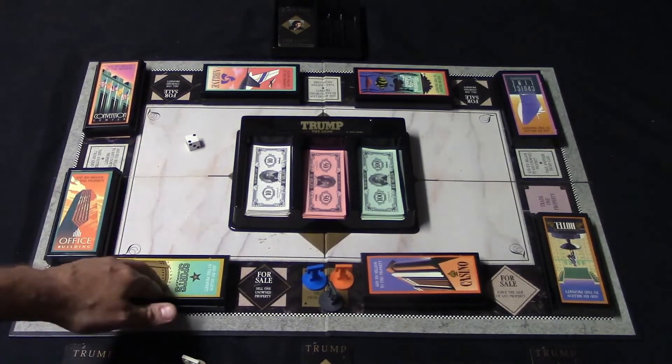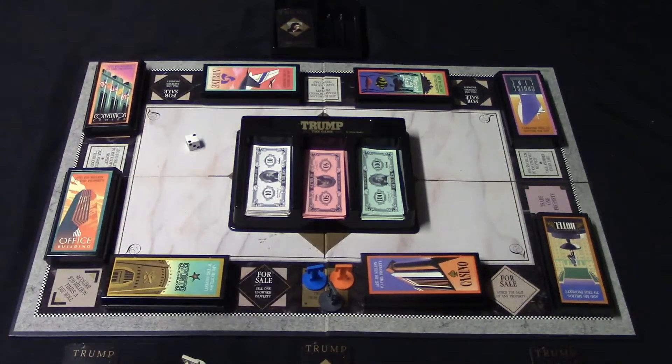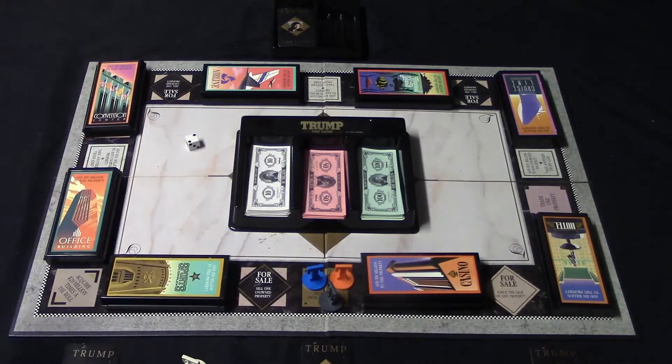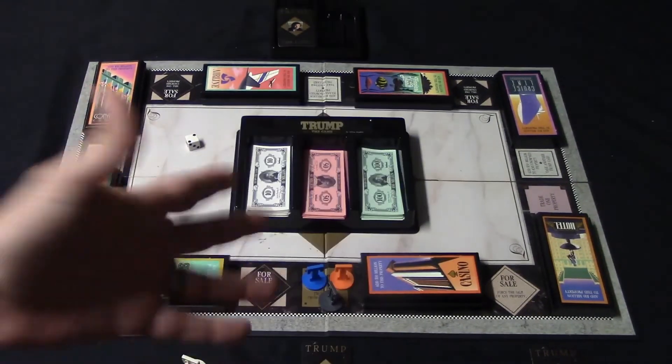The first phase ends once all properties have been purchased or all the cards have run out. Once the draw pile is exhausted, whoever's turn it is auctions off all remaining properties, and then the game moves to phase two: the deal phase. In the deal phase you can play cards — profits cards, for sale cards, roll the trump dice five times. You can also trade properties with people, haggle, offer money for properties — there's really no limit to what you can do in the dealing phase.